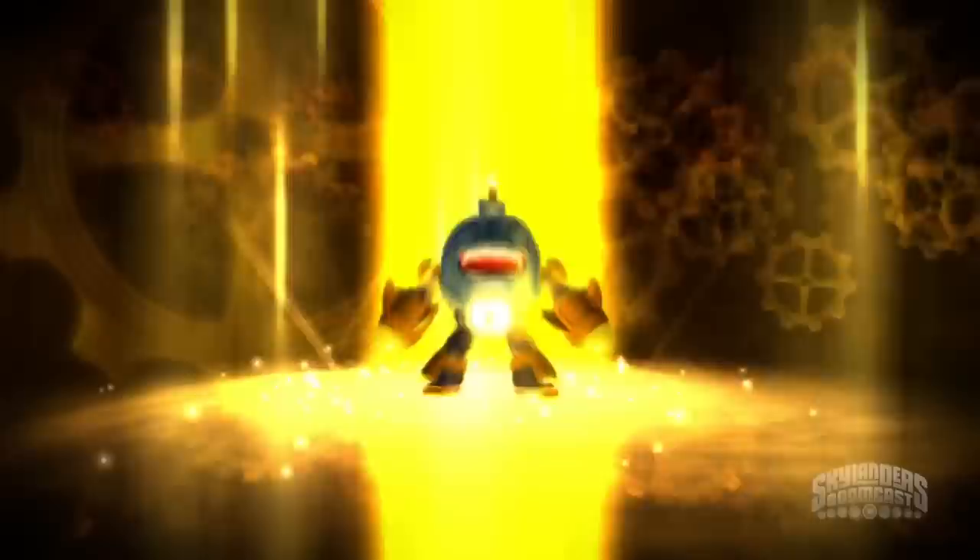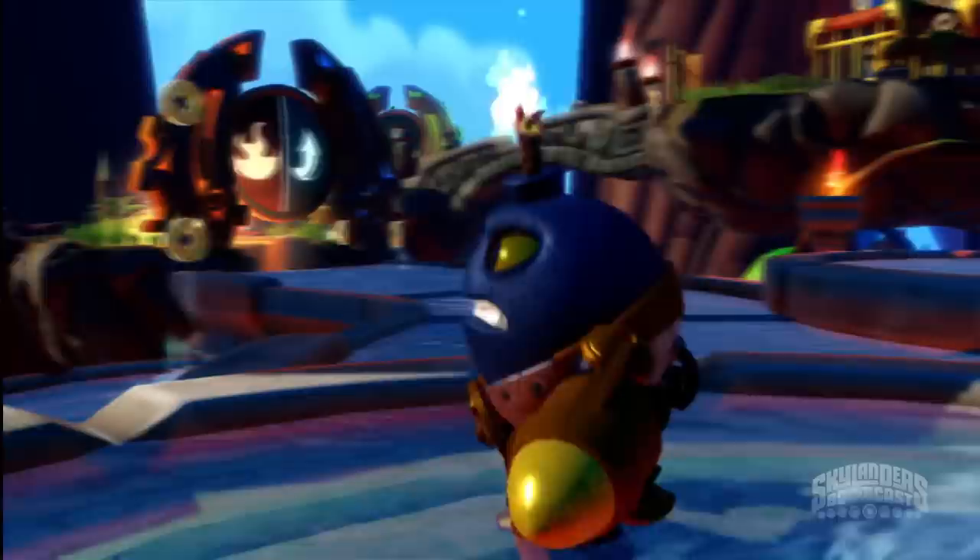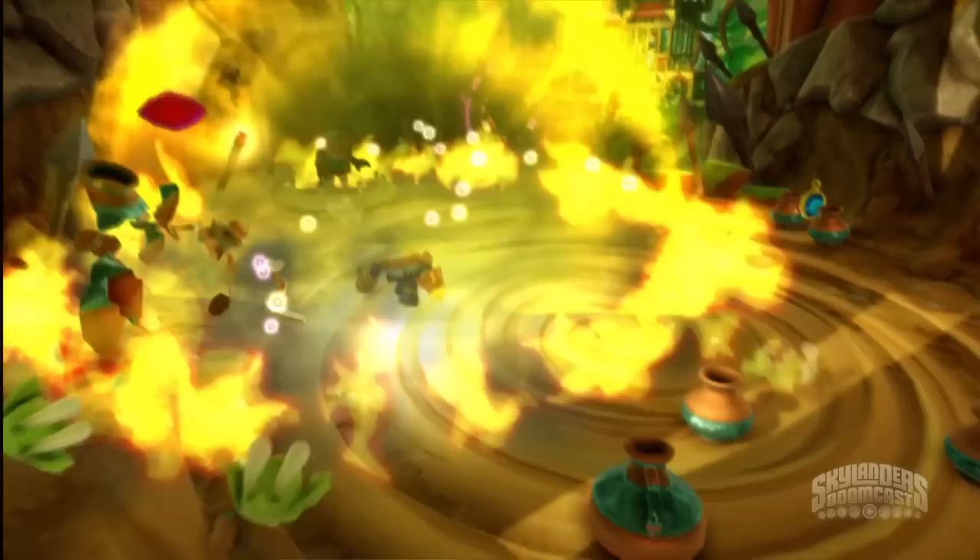Countdown is a new tech Skylander. He's got rockets for hands and a pretty short fuse, but I think he's the bomb. Alright, people still say that, come on. Tech element Skylanders like Trigger Happy, Boomer, and Sprocket are so lucky to have Countdown on their team, as long as they don't set him off. I mean, the guy's cool and all, but he's kinda hardcore.